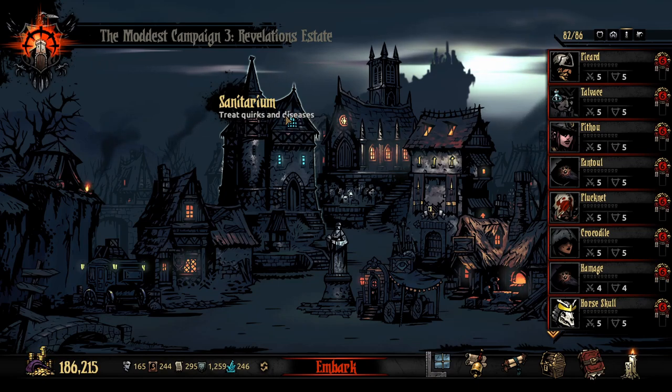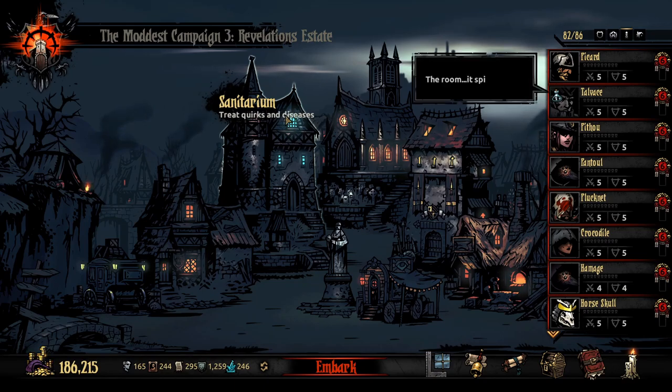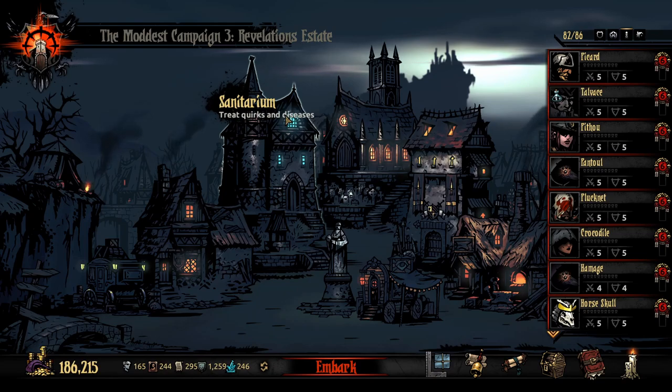Another good one is a quirk that doesn't apply to a character. Like if you have a Crusader and you get minus range damage — I don't care, he doesn't have a ranged attack. So just let it lock in. When you lock in a bad one that doesn't mean anything, you're not getting something that actually screws you over and makes you spend a week in the Sanitarium.